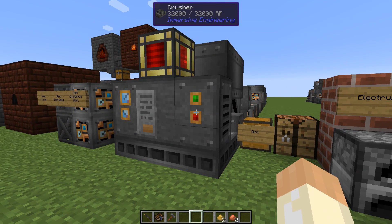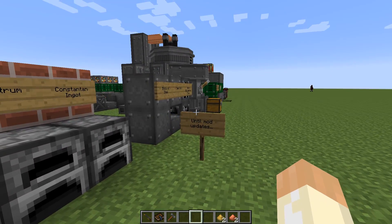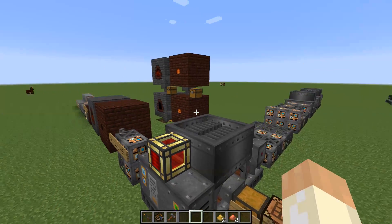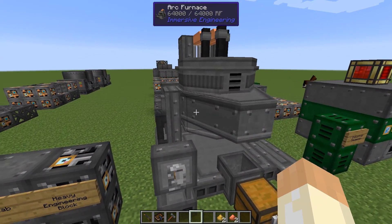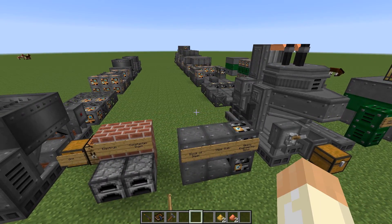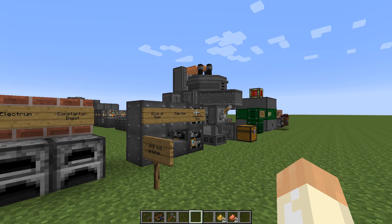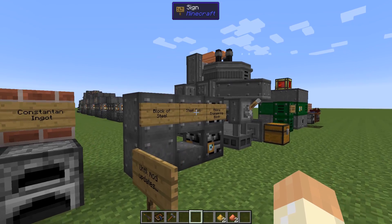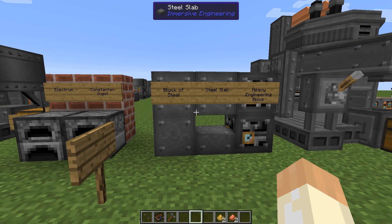That's it for the crusher — we have new materials and it's time to move on. I just want to mention that between the blast furnace and the arc furnace, there will probably come another machine and another multi-block structure — a mid-tier between those two. It's not in yet and will probably come in a while, but just be prepared for that.